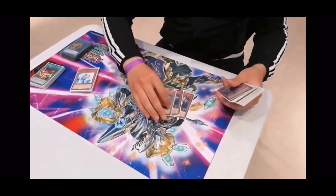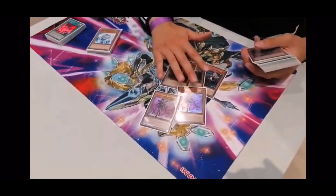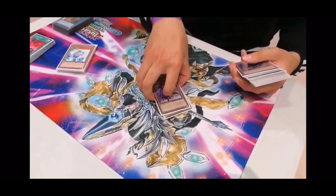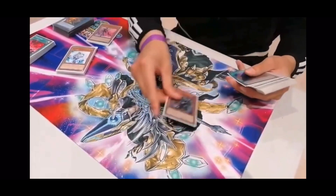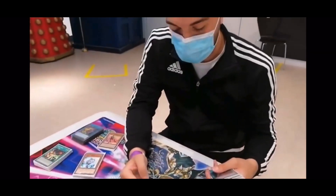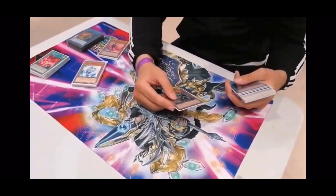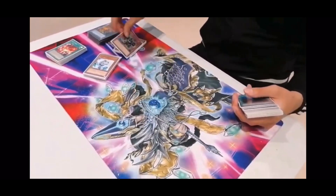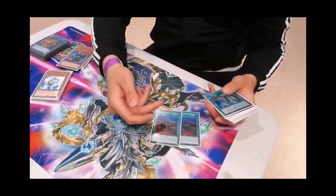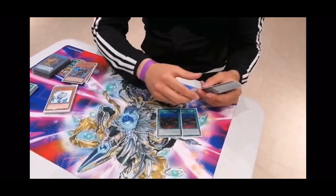For the Marincess engine — the Rays and Lynx — I play 3 Ray and 2 Rose. Could play 3 Rose, but I think 2 is fine since you don't need it as much as Ray, so that's why we play 5 of those. For the Striker engine, I played 2 — 3 is quite bricky because going into another zero off another zero sucks, so 2 felt right.